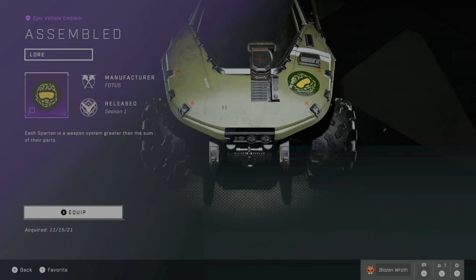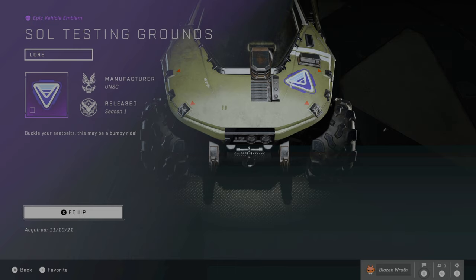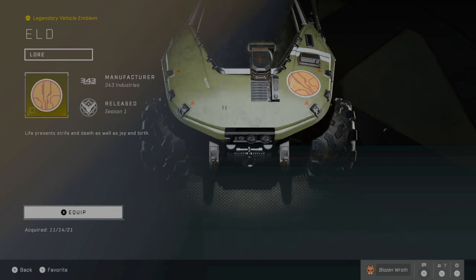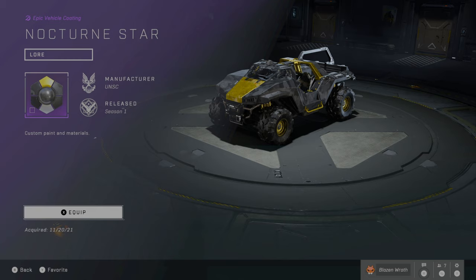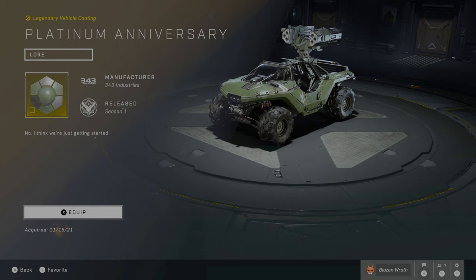Here are the Vehicle Emblems, and they're all repeats. Here are a couple of Razorback vehicle coatings that you'll recognize the names of, and here's the only Rocket Hog vehicle promo coating.